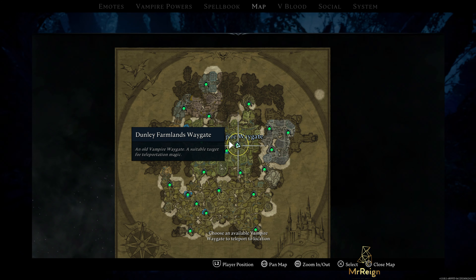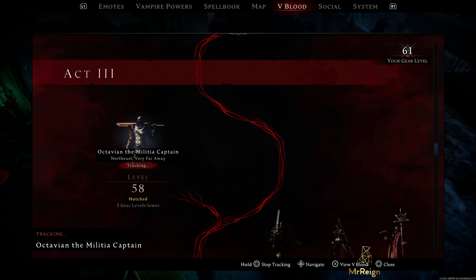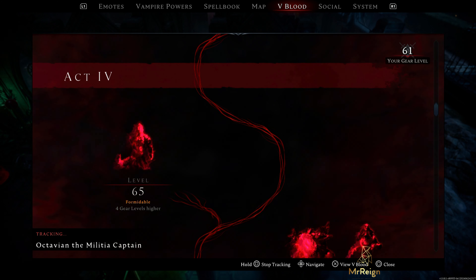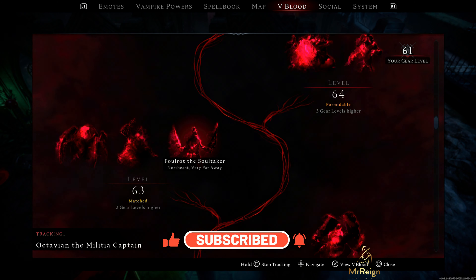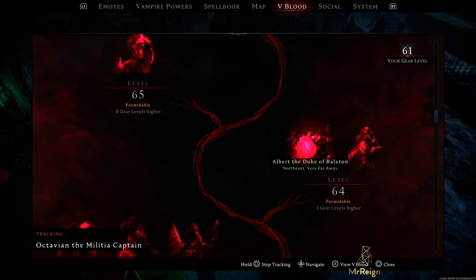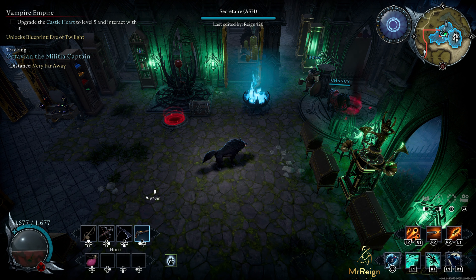That's pretty much the gist of how you find the guys. One last thing — you can't just look for anyone at any time. If you go to your blood tab, you can see here I've already taken some out, and over here it has Angram the Purifier — level 61, it says 'matched.' Further along it says 'matched,' then 'formidable,' then 'formidable' again. If you go further up it'll actually stop you being able to track — level 70 is too high for me at the moment. I need to get more of these guys before I can track the higher-level ones.